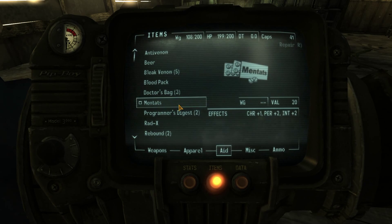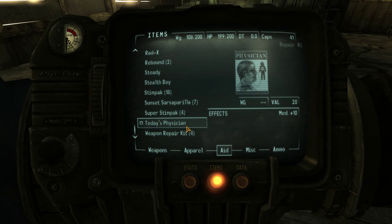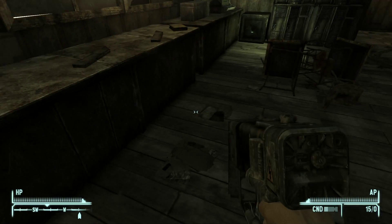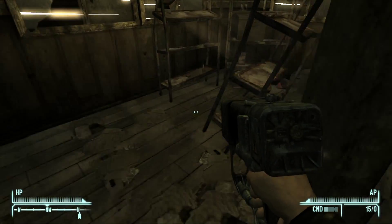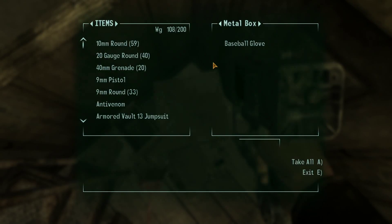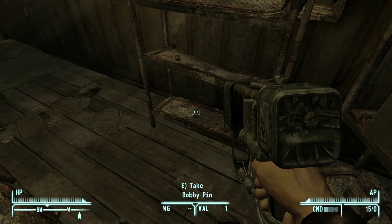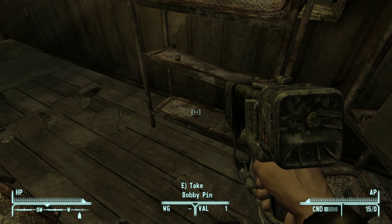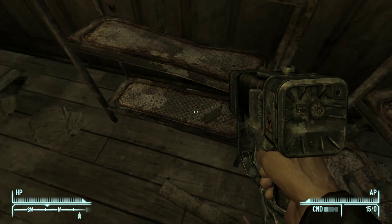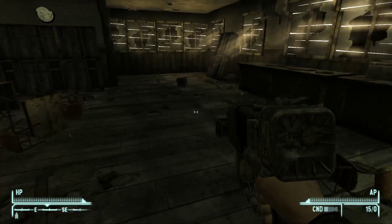Let's check that digest and see what it says. Effects: Science +10 — that's the Programmer's Digest. We have two of those. I don't know if the effects are permanent or not, so we'll leave it and use it when we need it. Metal box — more baseball gloves, why so many gloves? Tin can, detergent. Bobby pins — always useful. Wonder glue — don't need that. That's blocked off, so let's get out of here.